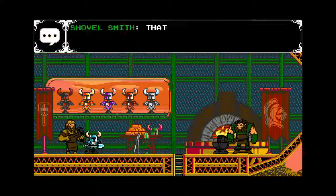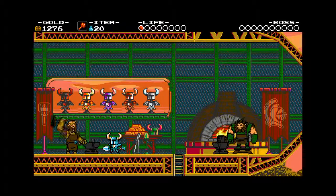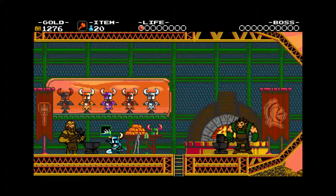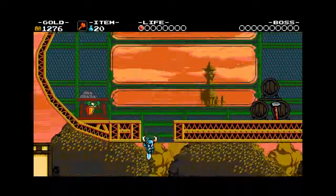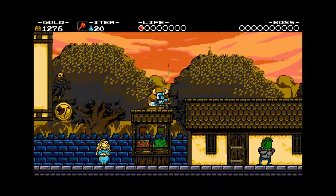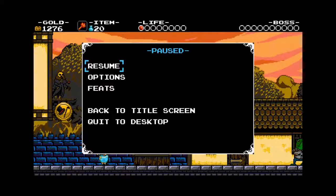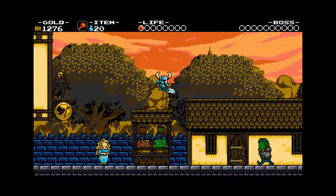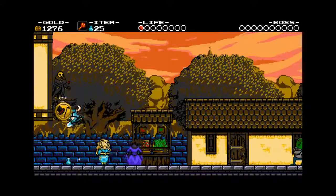Maybe I'll grab one of the weapon upgrades. Now I basically have a little attack that shoots out when I'm at full health. This is another classic game mechanic — basically giving you a special attack when you're at full health. A lot of different games made use of this, but my mind is blanking on what was the first game to feature that type of mechanic. I know StarTropics did something like that.